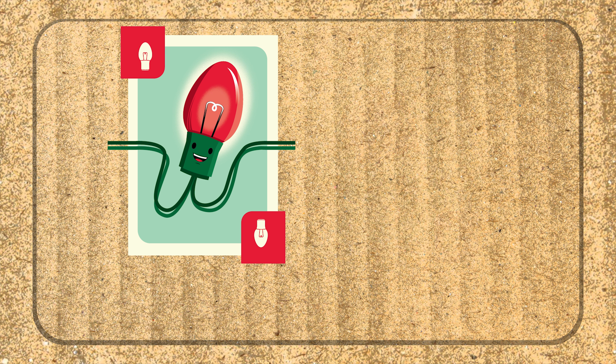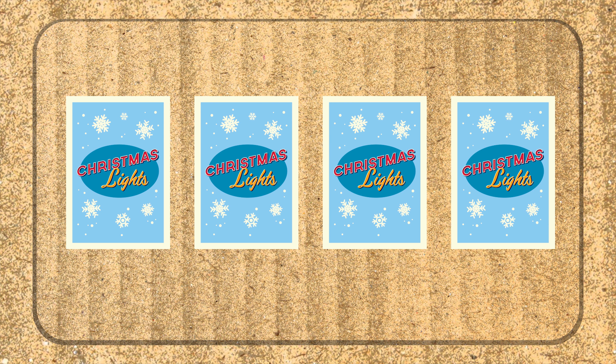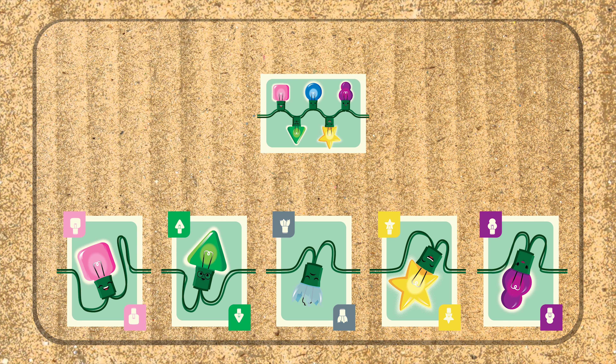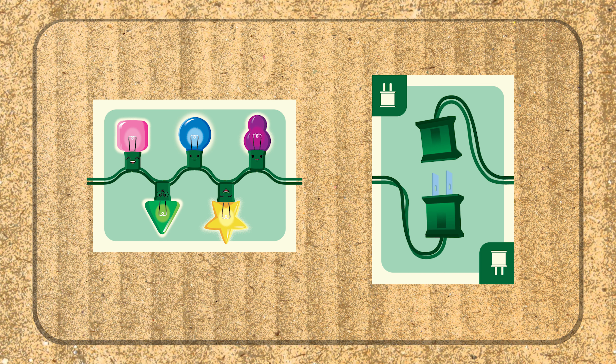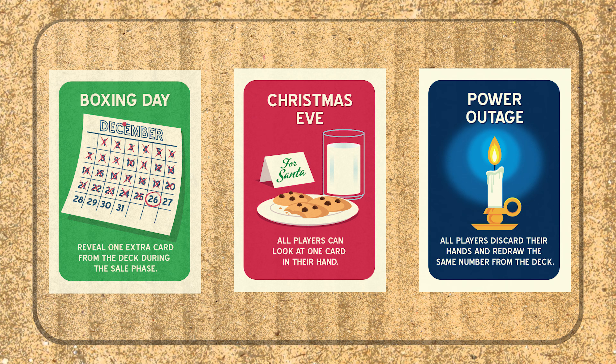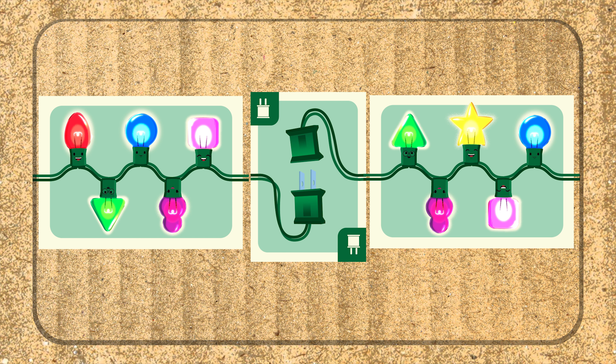The last thing a player does is refill their hand. There are some cards like broken bulbs that can be played as part of the pattern lineup, but must be replaced in order to complete the pattern. Once the pattern is done, the player must play a plug card before going into their last pattern. Players may also encounter event cards that may help them complete their patterns. Once players have completed both of their patterns, the round continues until everyone has had an equal number of turns, and the player with two completed patterns is declared the winner.